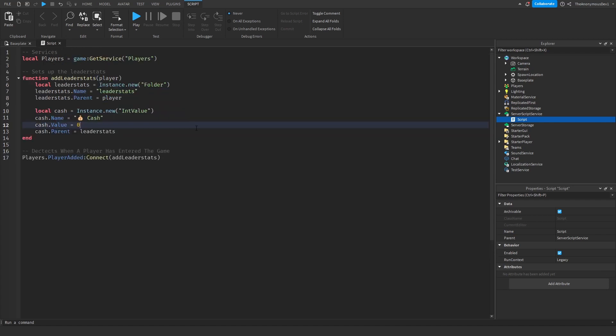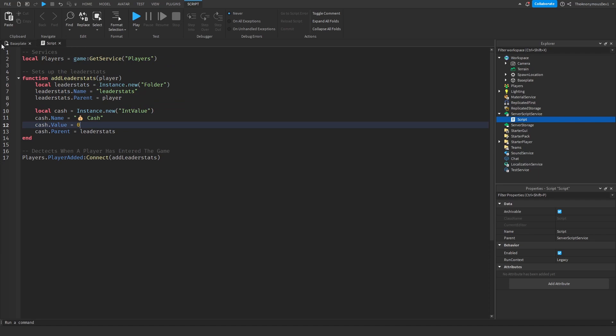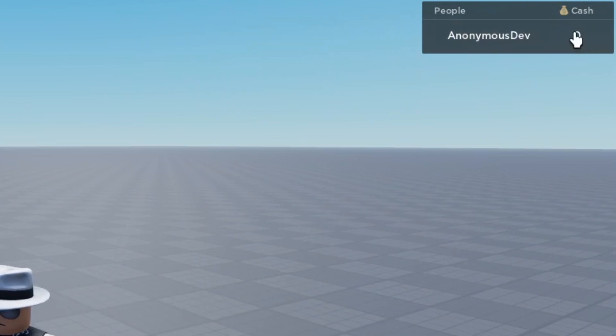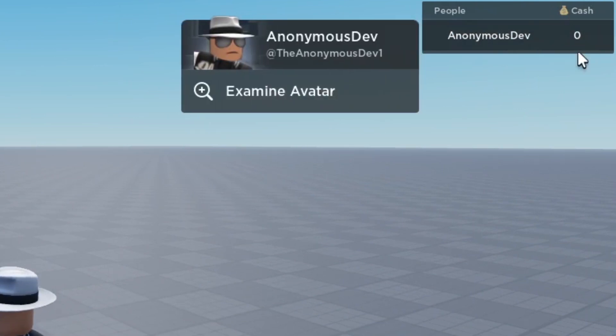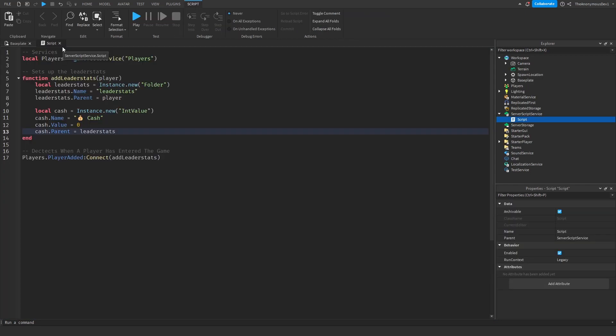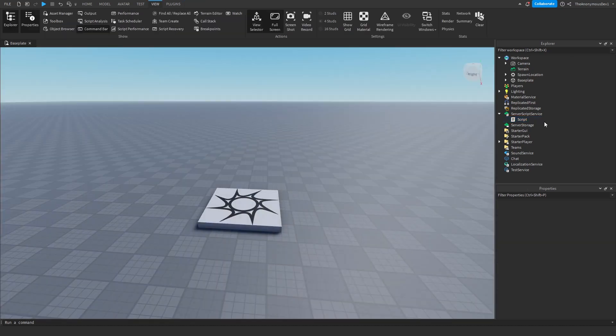Let's give this a quick test. As you can see at the top right of the screen we have 'Anonymous Dev 1' with Cash equals 0. Awesome. Now go ahead and stop playing the game.